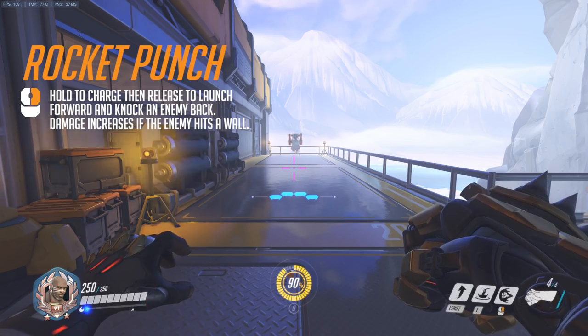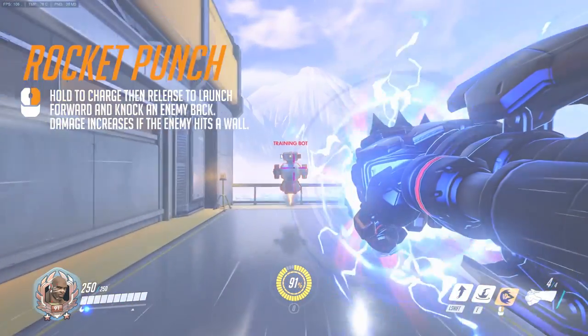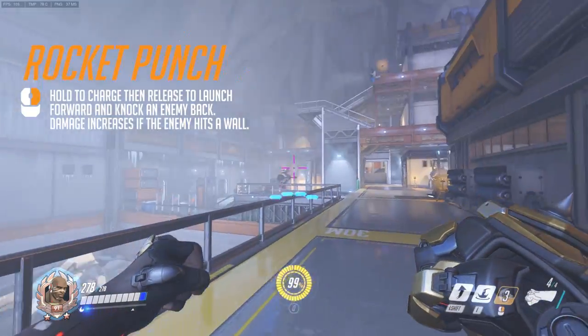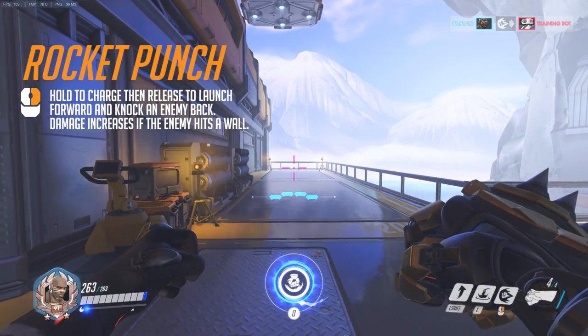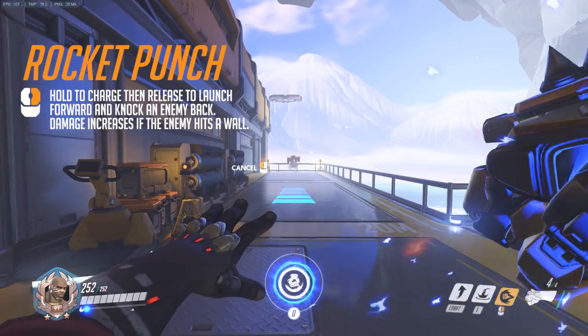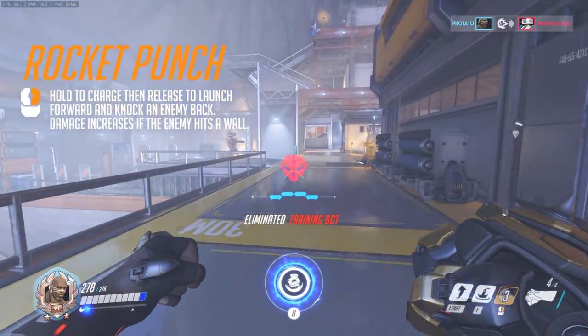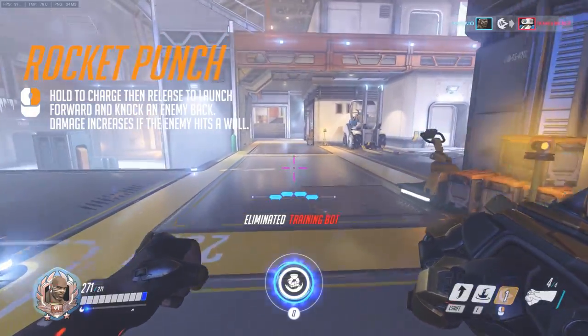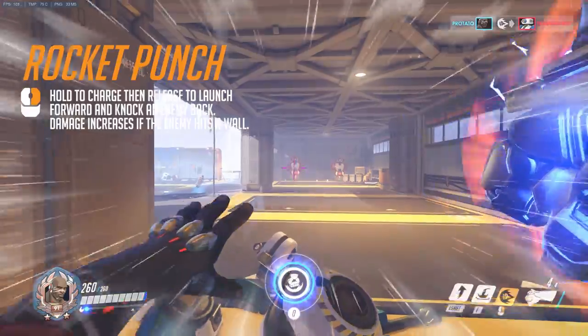Next we have his Rocket Punch, or right click. After charging it up, Doomfist lunges forward and knocks back the first enemy he collides with. The enemy gets launched back, and if they impact a wall they take additional damage. He does walk slower while charging, but not only does he get a burst of movement when he lunges forward, the significant knockback can be used to single someone out — like flanking and pushing an enemy carry into the middle of your team. As an added tip, his right click can also take him out of Zarya's ultimate.